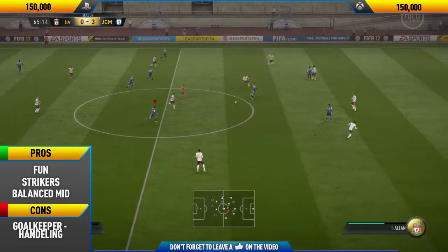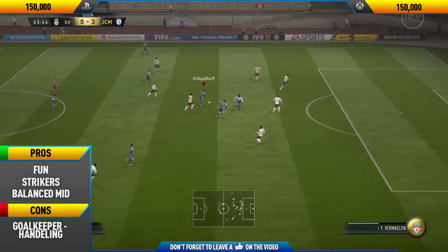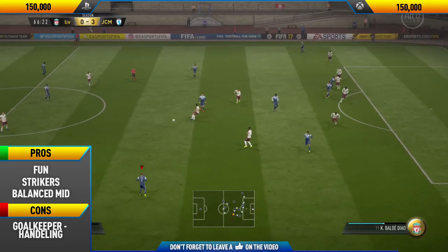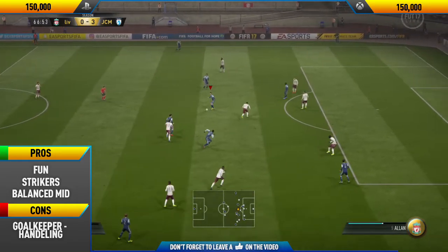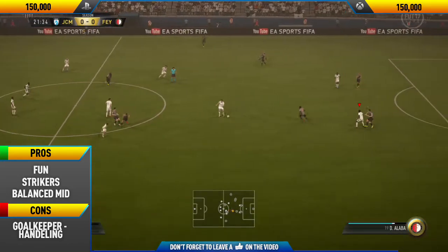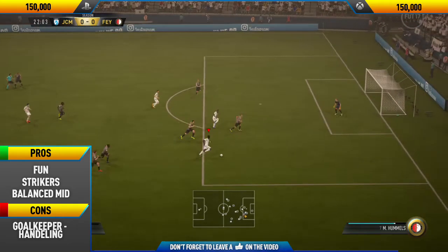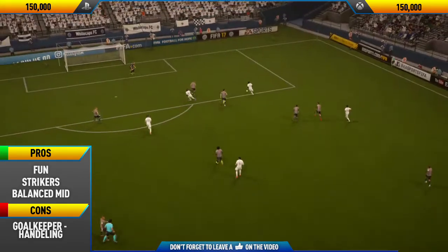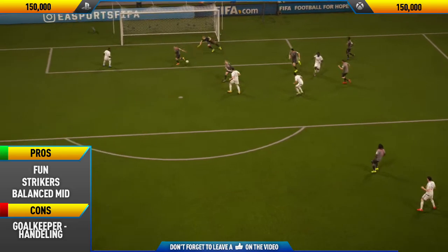Getting into the pros of the team: the first thing is that this squad is very fun. As you can probably tell just looking at it, there are a few silvers, a few weird colored cards such as fut birthday cards, Champions League group stage cards — the blue cards like Abubakar — and in-form cards such as Van Persie. So it's a really colorful, really fun squad. Of course the strikers are a big pro — Abubakar and Eto'o are just crazy strikers, and when you put them together they're honestly incredible.